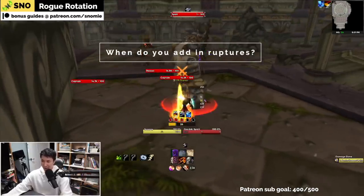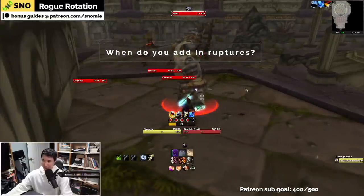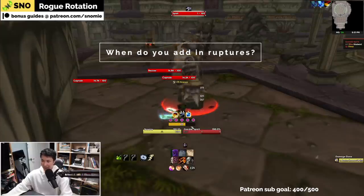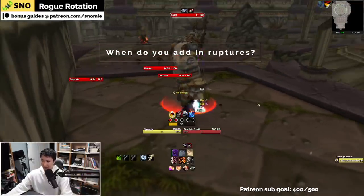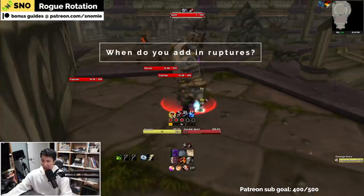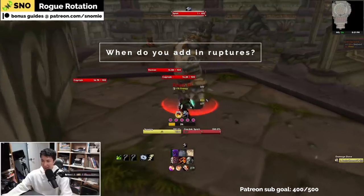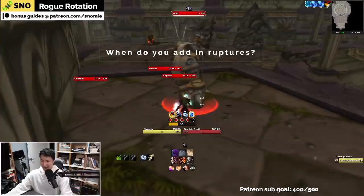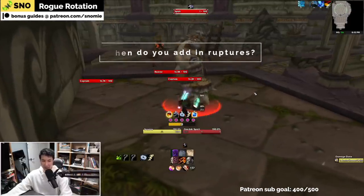I'll show you what happens if you do the risky rupture — and this is why you normally don't. So after this expose, I'm going to try to fit in a two point rupture. We do two point rupture. I managed to fit this in, but you can see now I might not get to the five point slice and dice, which can scuff up my rotation. I just barely get there, but now my exposed armor rotation is a lot closer — it's not as carefree anymore. But I did manage to just barely fit in that rupture.